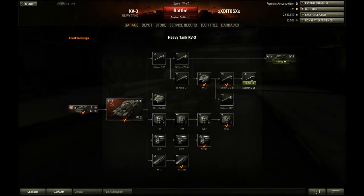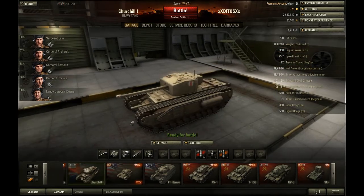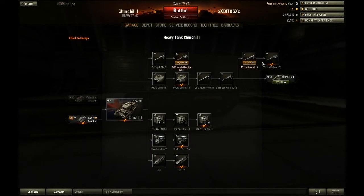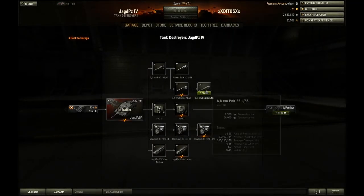I'm heading towards that thing - you know it's going to take me forever. Someone did say in the comments for me to go for it, I was going for it initially, but thank you for the tip anyway. I'm in the Churchill 1 as well. I think I showed you it last time - I've upgraded a bit more, it's fully upgraded actually. So I'm heading for the Churchill 7 and the other tank, the Jagpanzer IV, which is in battle at the moment. There's only one gun left to research, which I think is the one I showed you I needed when I bought it.